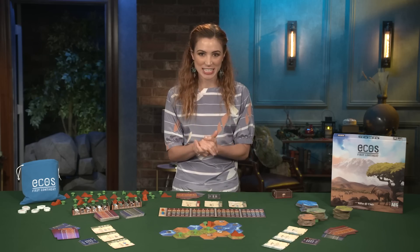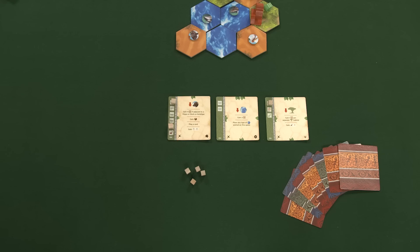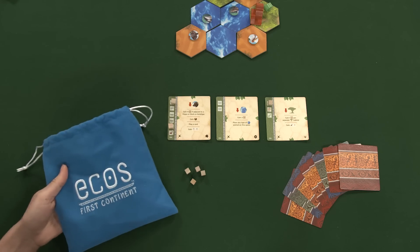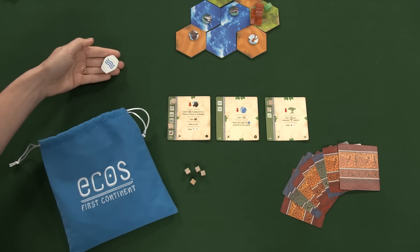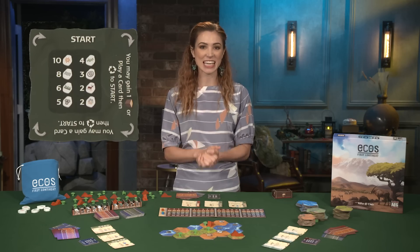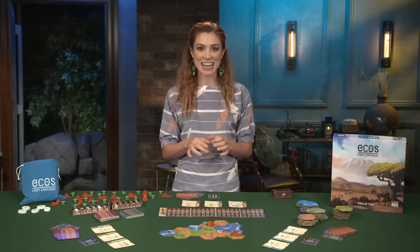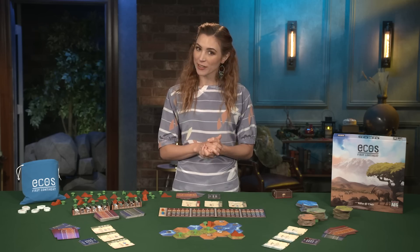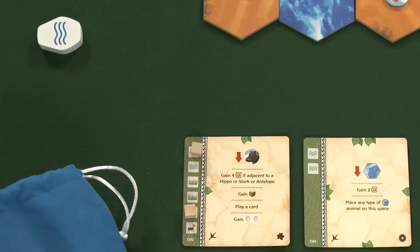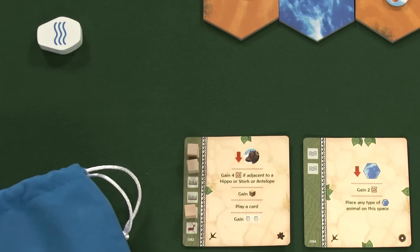Gameplay occurs over a series of rounds, each divided into several steps. First, the current harbinger draws one random element token from the bag and reveals it to the group. Each player's dial token contains a key for the element types and the frequency with which they appear. Next, each player, including the harbinger, may place one energy cube on one of their active cards in an uncovered spot of the element drawn.